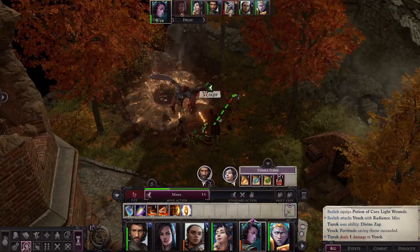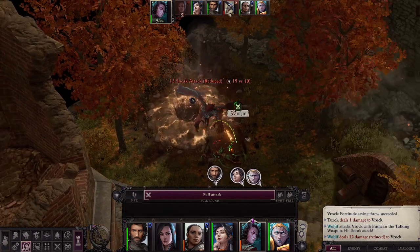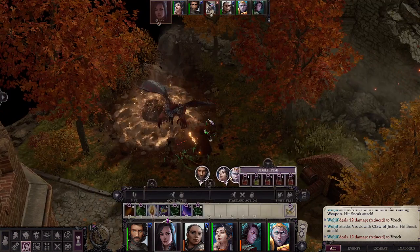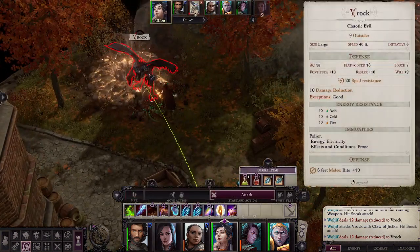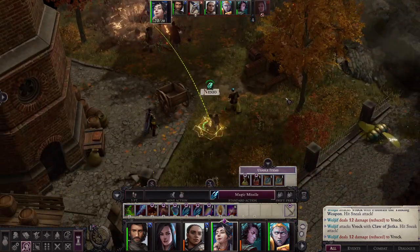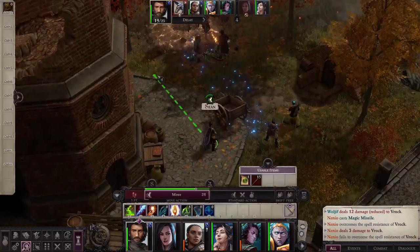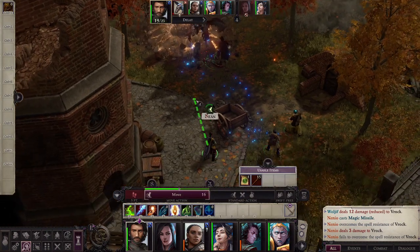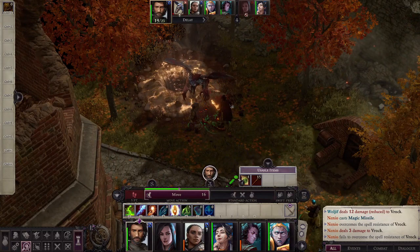Turok has done one damage. Alright, you're up Wuljif, let's get that sneak attack. 12, and then another 12 — he's almost got him down. That's 24 damage again from Wuljif. Pretty stout. Let's go ahead and do a magic missile this time. That wasn't a whole lot of damage — it failed to overcome the spell resistance. So it looks like the magic missile, even though it's a definite hit, is not always going to beat past the spell resistance these guys have.